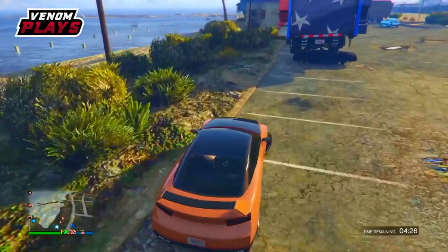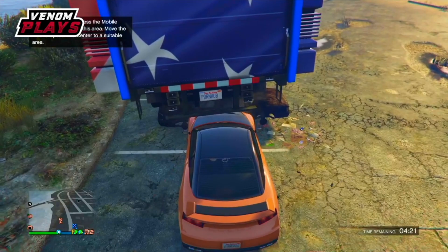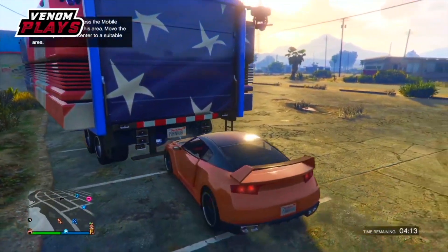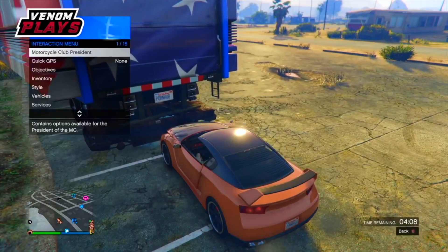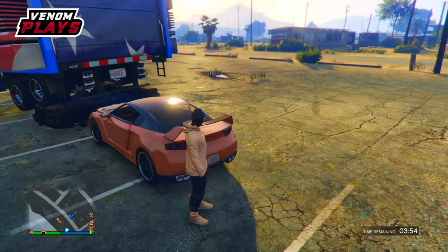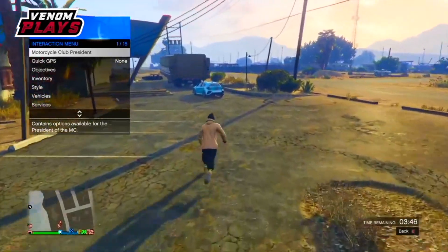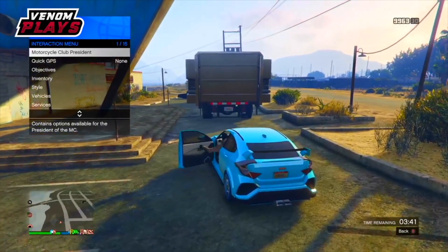Quickly turn your car around, drive to the back of your MOC, and keep spamming right on the D-pad. If you've done it correctly, your MOC will actually glitch your car out to the point where you cannot move. As you can see here it freezes and I cannot move my car. Once that happens, pull up your interaction menu, stay on your interaction menu, exit your car, then make your way over to your friend's actual car — the car you are getting — and don't close your interaction menu until you do get inside your friend's car.